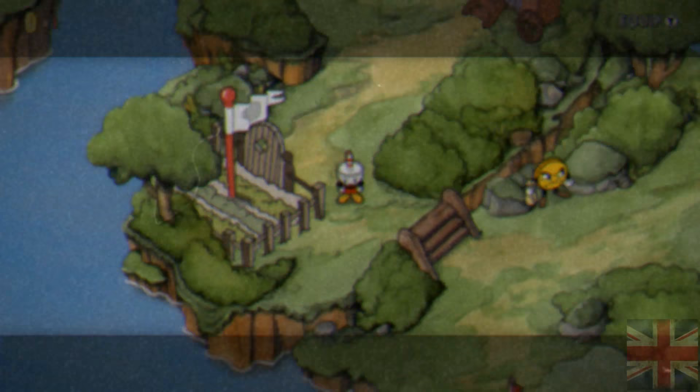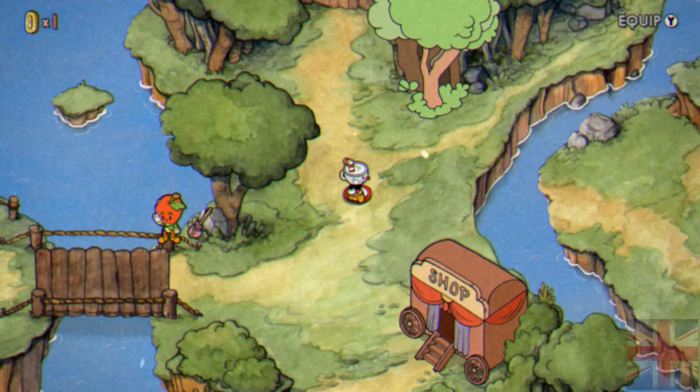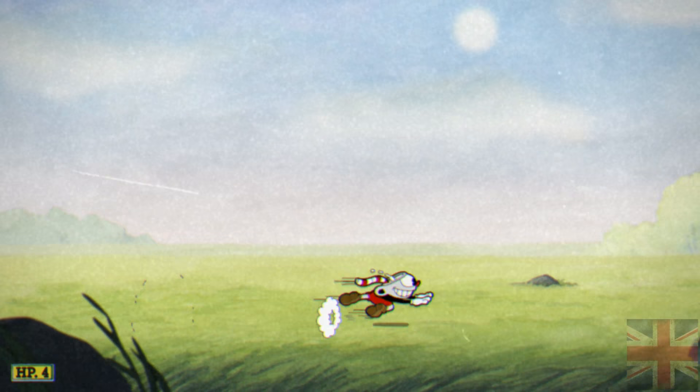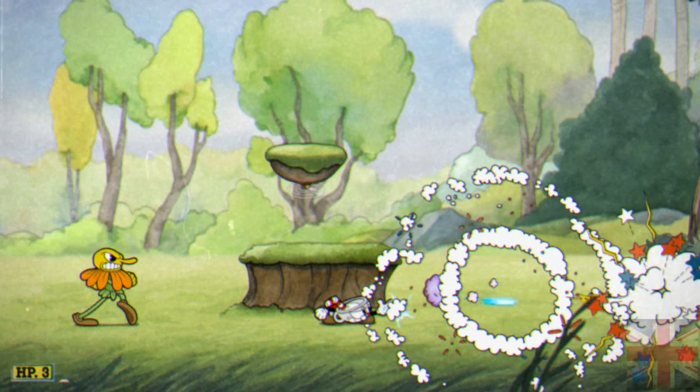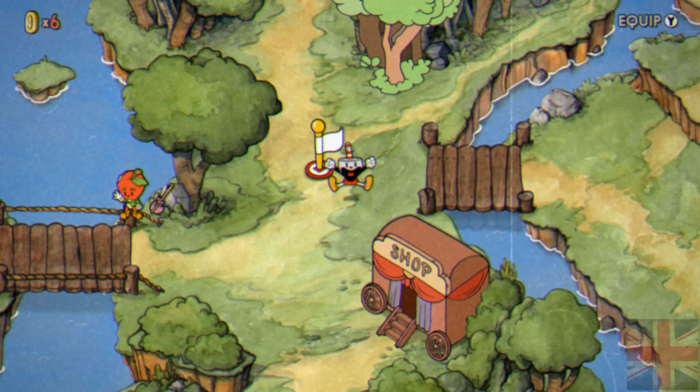Right after you beat the boss, what you'll want to do next is go directly to Forest Follies and get all five coins as fast as possible. Yes, you can parry on the spike balls — that's how you get the coin that's above the spike ball. It's not that hard, you just gotta be patient. The next place you'll want to go after you get the five coins is back to the Pork Rinds Emporium.